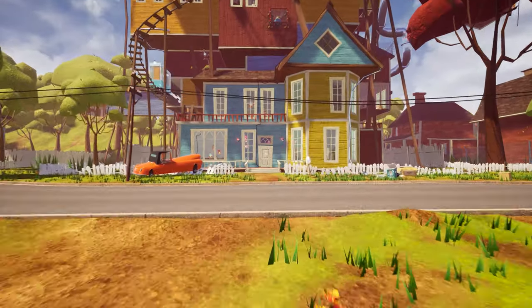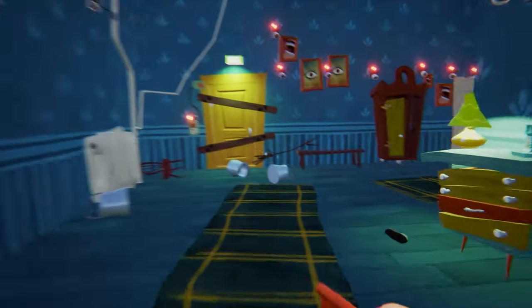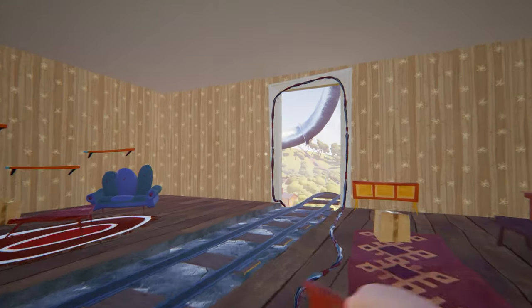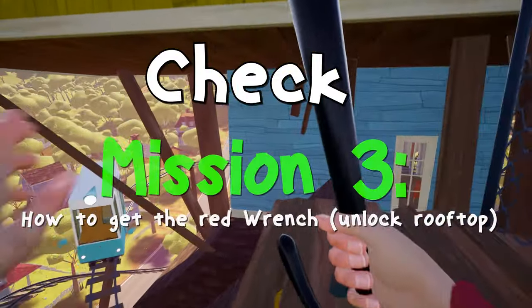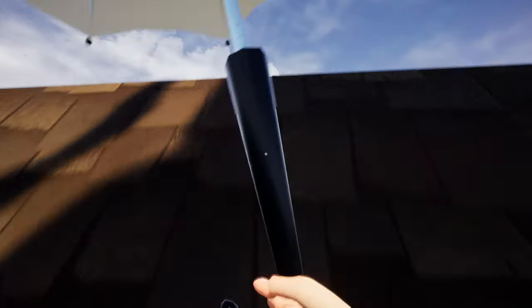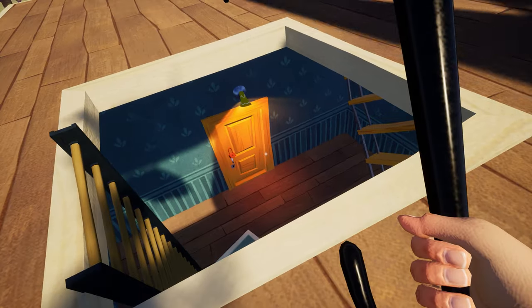First let me show you where the red key room is. Enter the neighbor's house and go to the emergency exit area and climb the ladder. Once you reach the upper station, go to the rooftop ladder which we unlocked in mission 3. Now if you go to the right side of this rooftop you will see the red key room — use the umbrella to glide and here is the red key room.